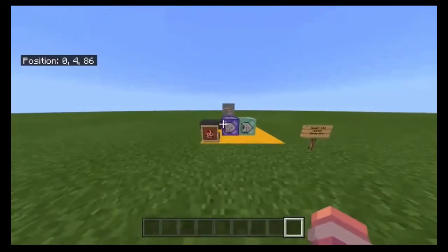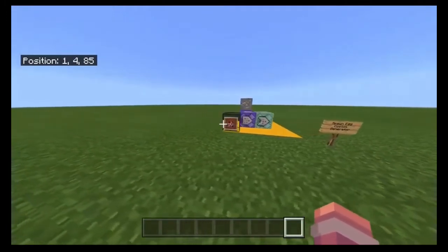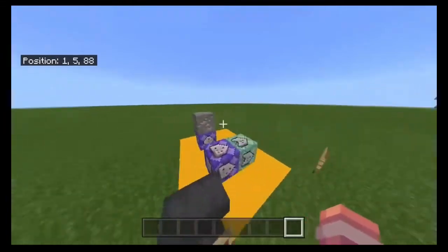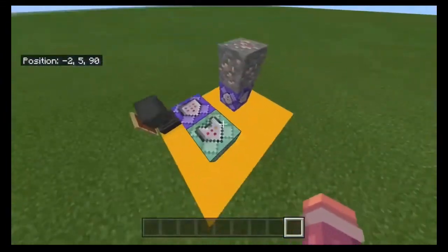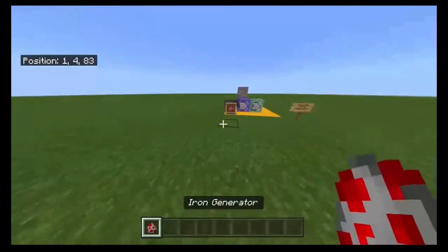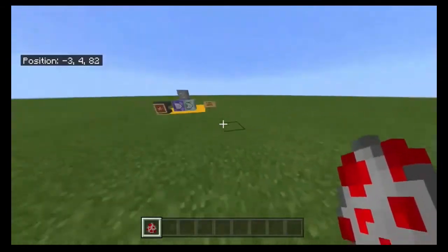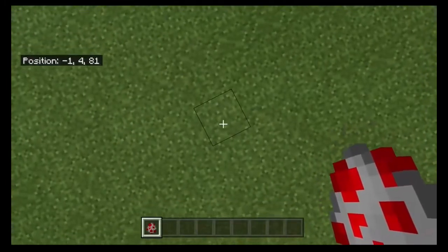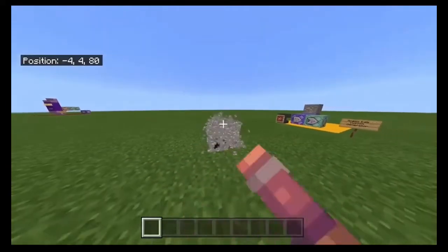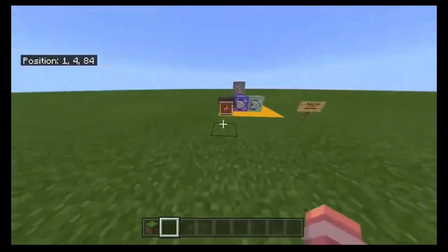Hey guys, welcome to another video. Today I will be showing you how to make a spawn egg block generator. It's very simple, only like three commands, and you also need an anvil. I'll quickly show you how it works: you get a spawn egg called 'iron generator', and instead of left clicking — because that doesn't really work — you just drop it on the block you're standing on. And there you go, it works. It's very easy.